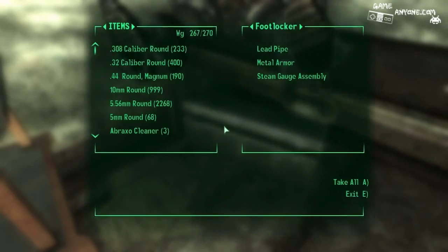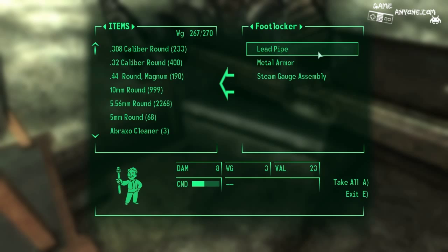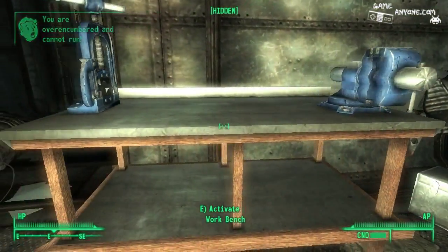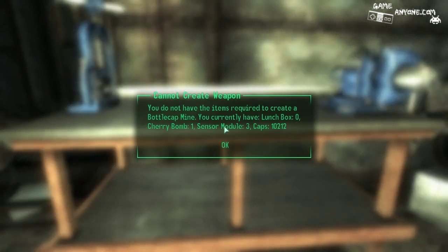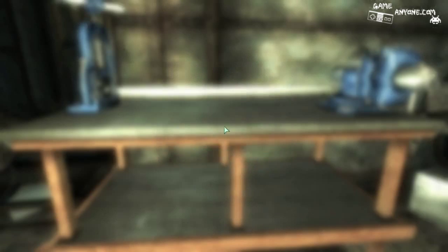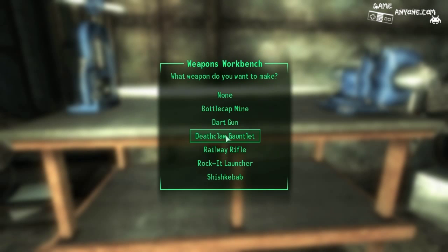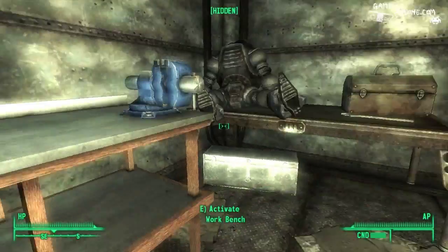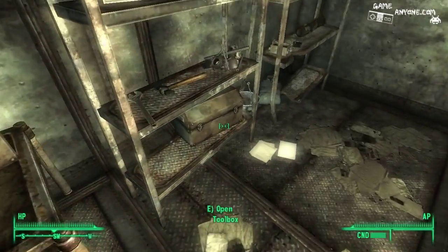What do we got down here? Metal armor. Interesting. And now we are over-encumbered. Do I have the ability to make anything by chance? I don't think I do, but just giving it a shot to see if I can get rid of some of the weight that I've got going on.